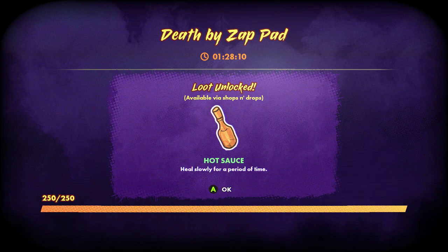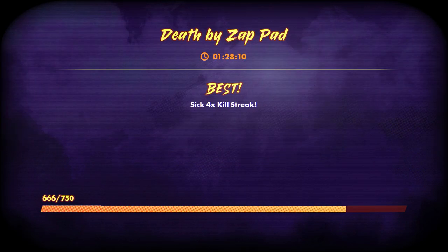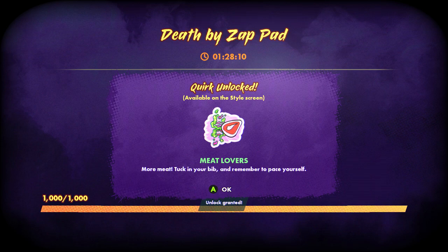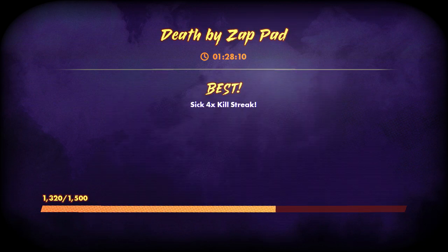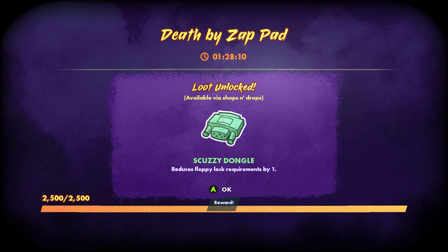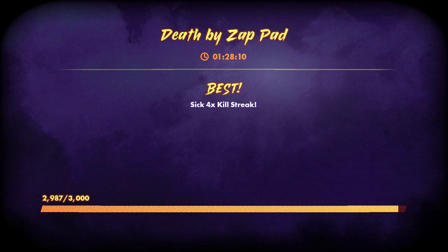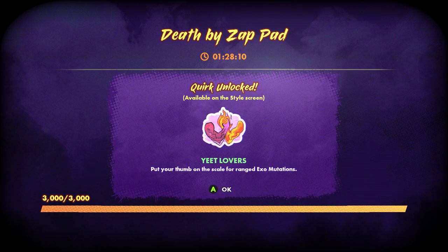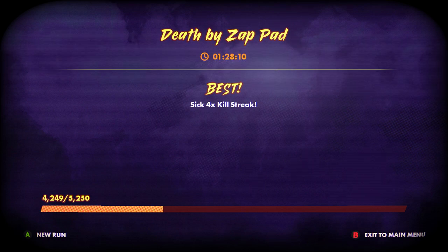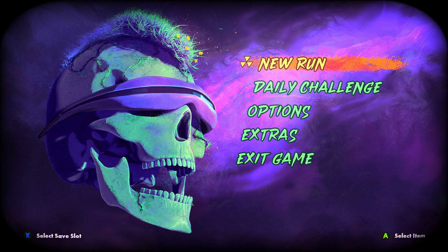An hour and a half, and now we got our unlocks. Hot sauce heals slowly for a period of time. A new character style. More meat — tuck in your bib and remember to pace yourself. So there are quirks and mutators we can activate. Mender Scepter — wield this Mender technology laden rod to reduce cliff teleport damage to one. Reduce floppy lock requirements by one — that sounds pretty good. Put your thumb on the scale for ranged exo mutation lovers. Multi-toxic heart absorbs three toxic attacks. We got a lot of unlocks for that first run.